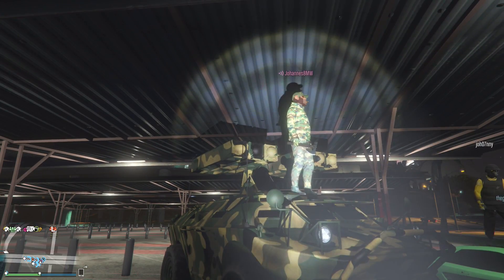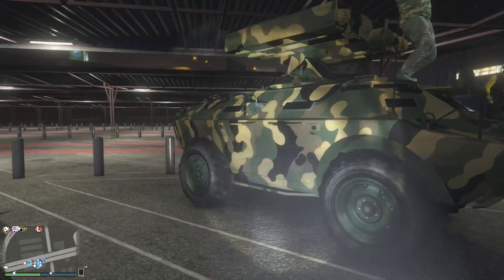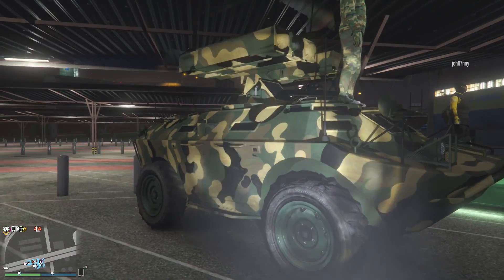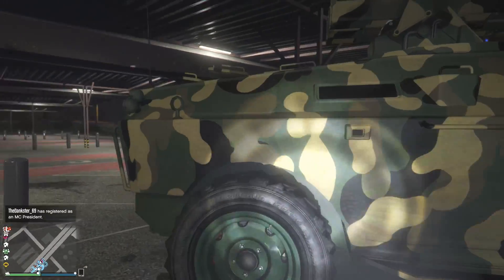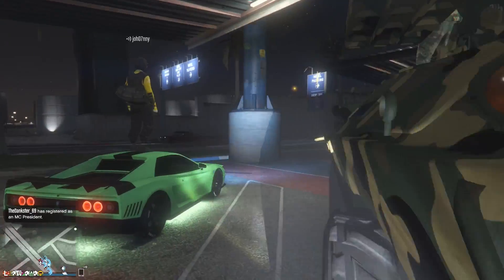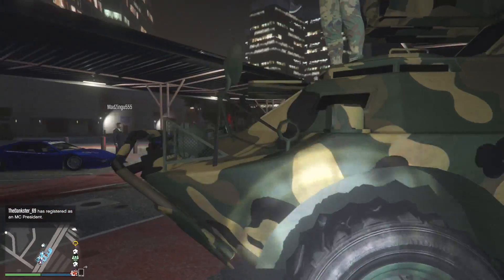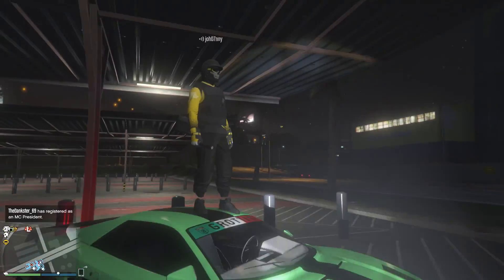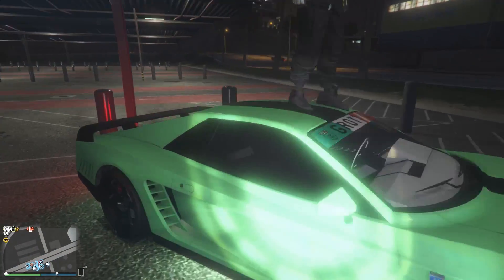Next one — this is technically a vehicle you can add to your garage from Gun Running — we have the APC tank. He's rocking it with a giant cannon or missiles on top with a green camo, definitely a forest-style paint job. Not really much to it but I like it.